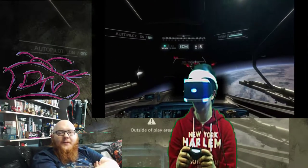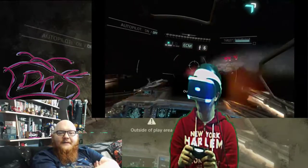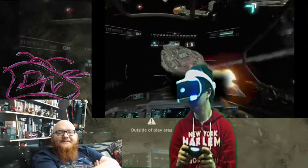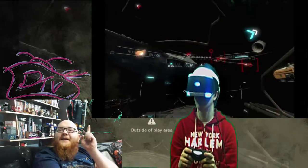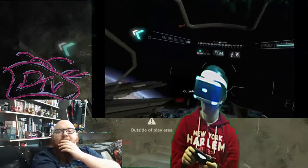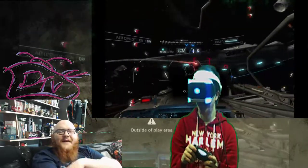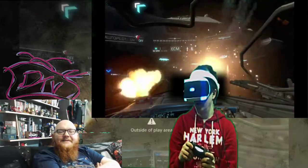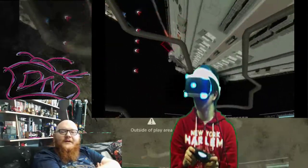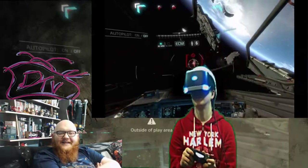Oh okay, someone just warped in — we're starting to fight some fighter ships. Chase that shit down. This looks like a lot of fun, flying through the detritus. You track it with your head and then turn your plane to catch up with it. Oh, you're getting shot! It says L2 to paint the targets before you shoot them. Flying blind through space at 500 miles an hour — on target!